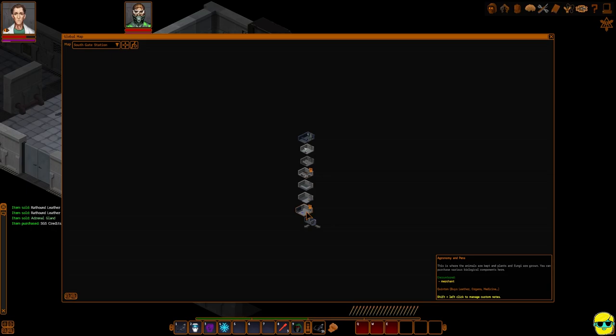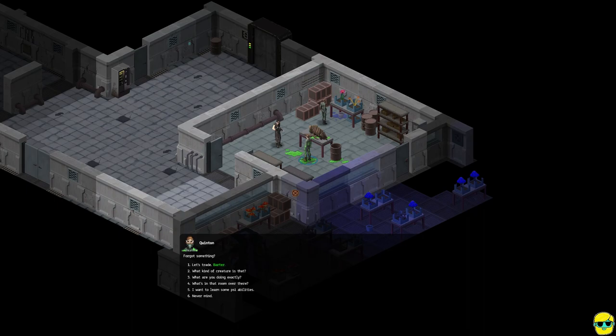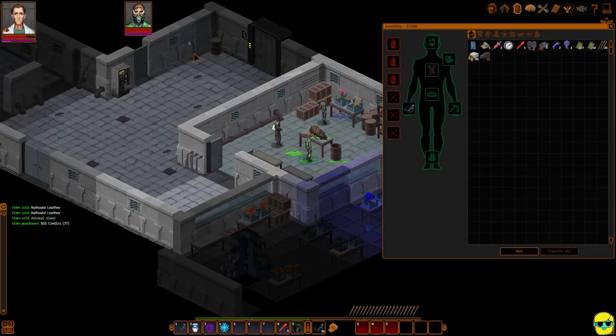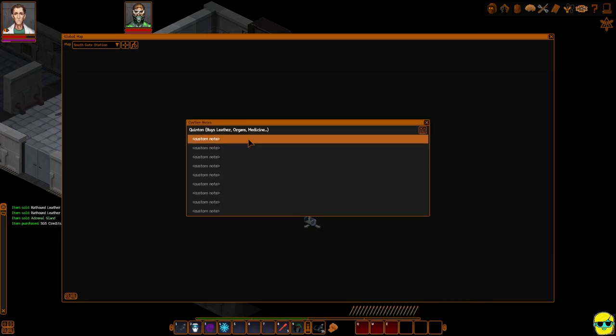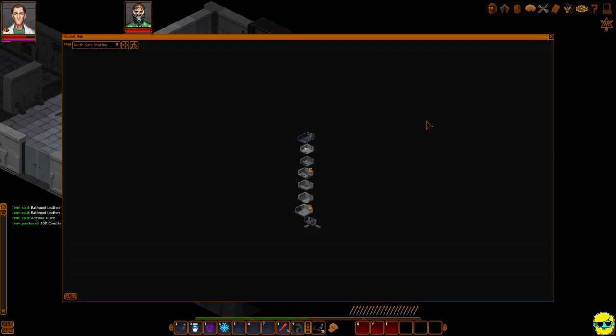If you're like me and watched my Let's Play, I just wander around aimlessly looking for people. You can also continue to adjust a map note by shift-left-clicking it again. Quentin also buys special bolts and chemicals, so just continue adding to the note. These notes save you a lot of time managing merchants across the whole game.